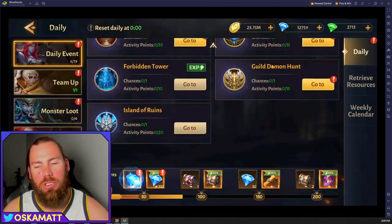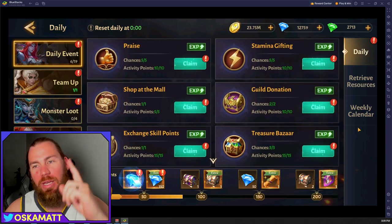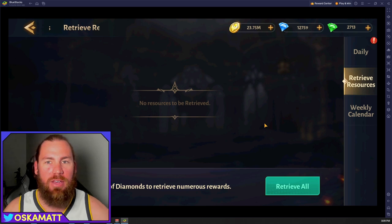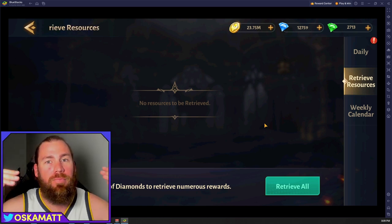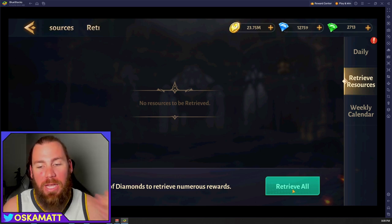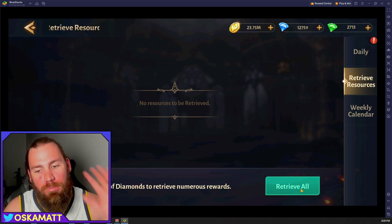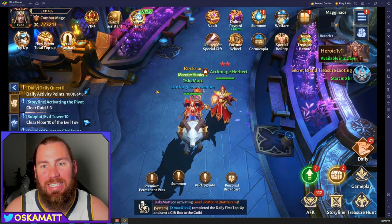The easiest way to know you're on track every day is by the dailies. Literally just go through and do all of these — it'll guide you through exactly what you need to do each day. But there's one thing in here I missed and didn't really understand: the retrieve resources. I believe this is if you're not online and your resources go above the threshold, or maybe you get some gear that overflows your backpack — it comes and lands in here. Make sure you retrieve it all. It just costs some diamonds to get, but wasting that stamina or wasting all that gear is not worth it. Make sure you retrieve everything here so you get the maximum amount of resources out of this game.